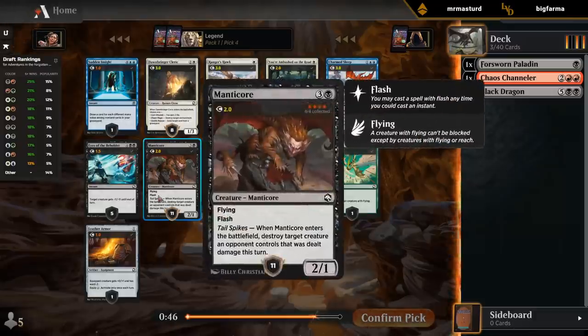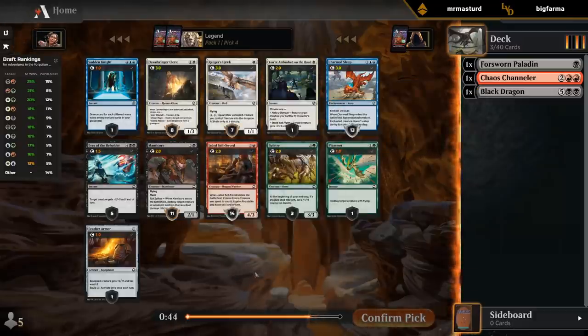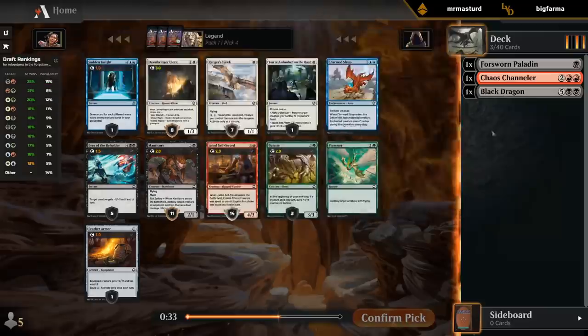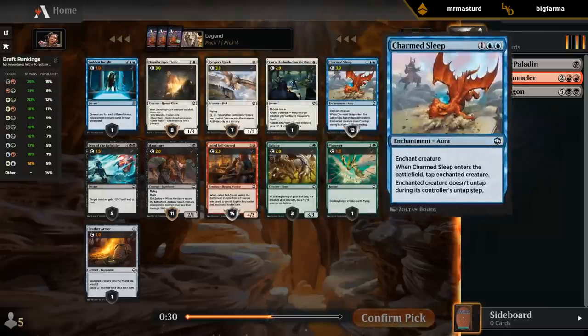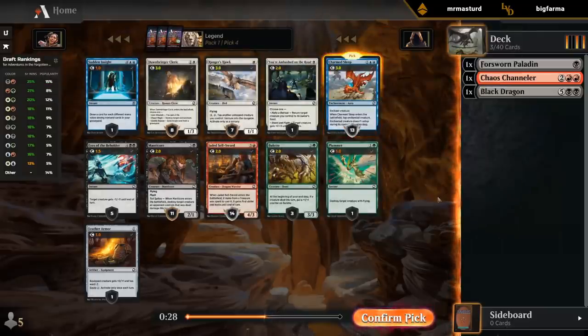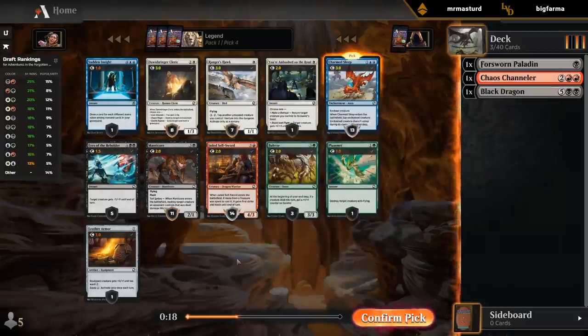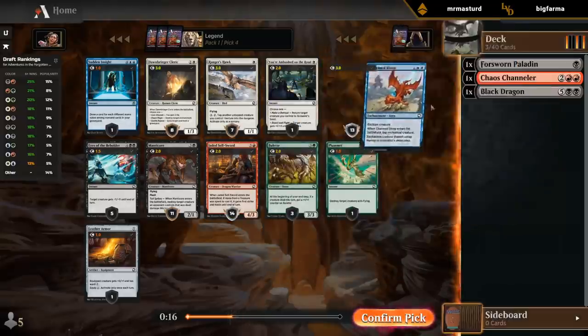I could speculate on a different color here. I don't hate speculating on a Charmed Sleep in case we end up maybe blue-black, so I'll take that over Manticore. Even in black-red, Sellswords is kind of mediocre filler. So yeah, I'll take a Charmed Sleep for now.